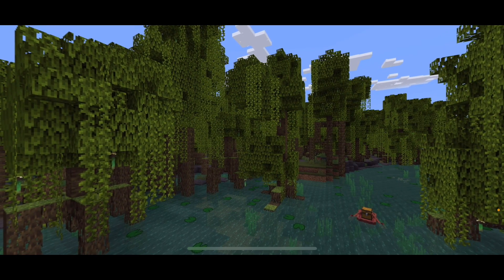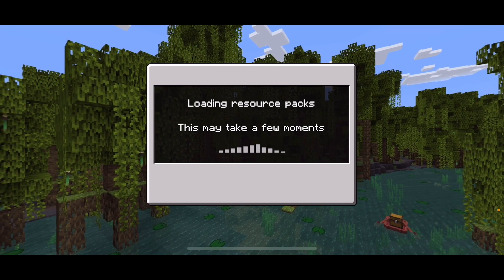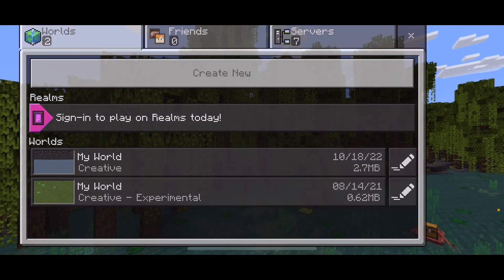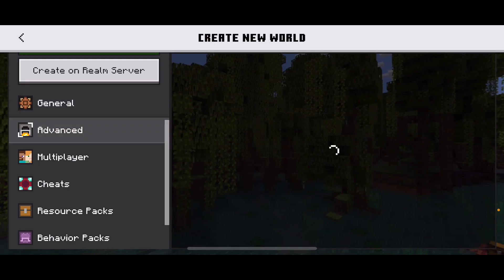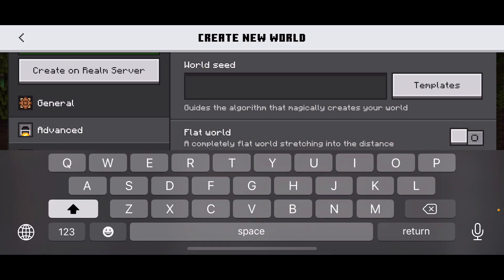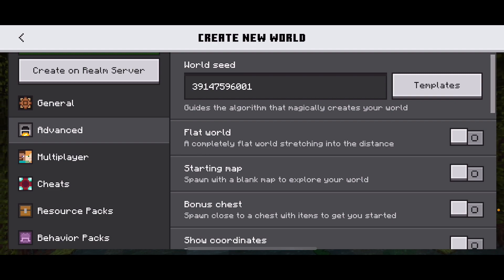Hit the play button if you're not on 1.19 — the seed will fail. We type in 391475960, then hit enter.